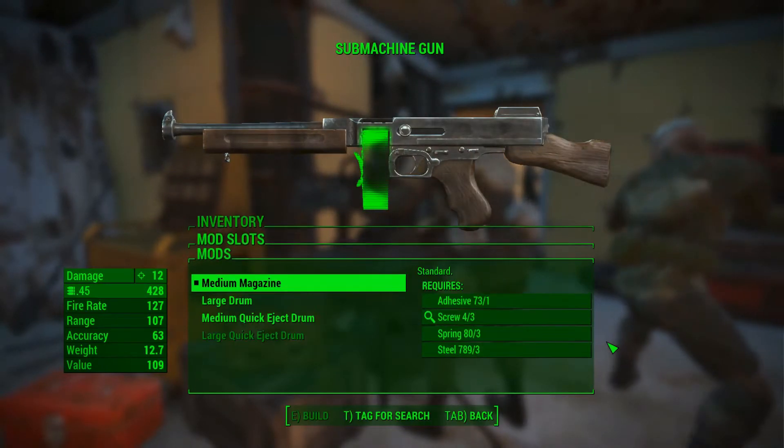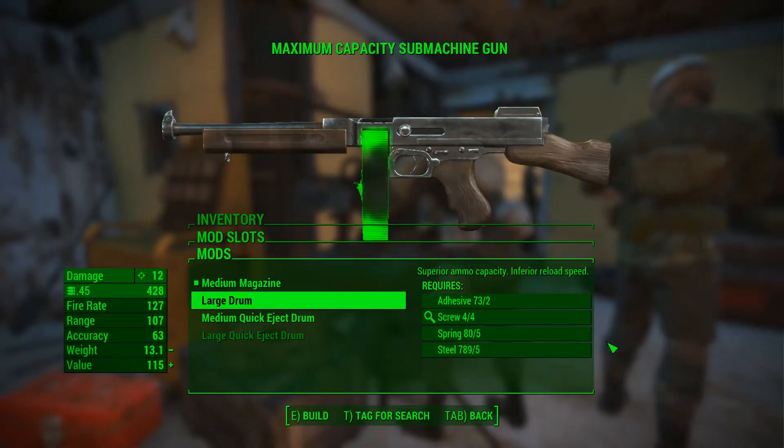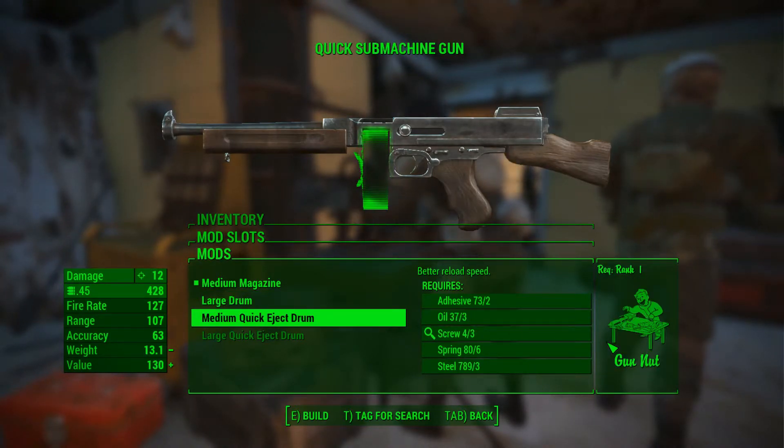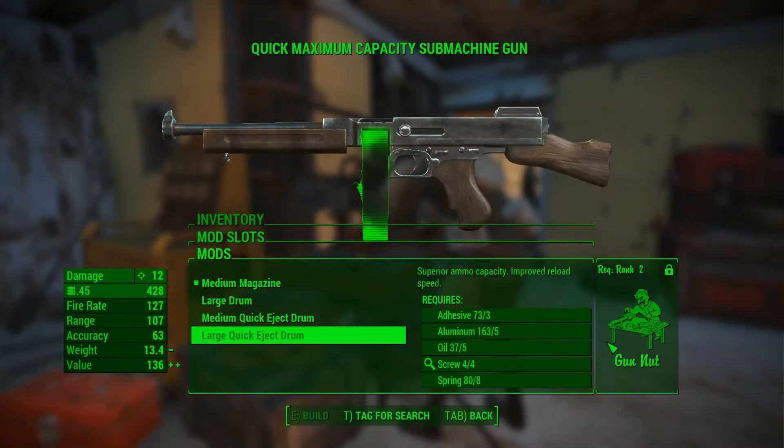Here we have the magazine. We have the large drum which has superior ammo capacity and inferior reload speed. The medium quick eject drum which has better reload speed, but requires Gun Nut rank 1. And a large quick eject drum with superior ammo capacity, improved reload speed, but requires Gun Nut rank 2.